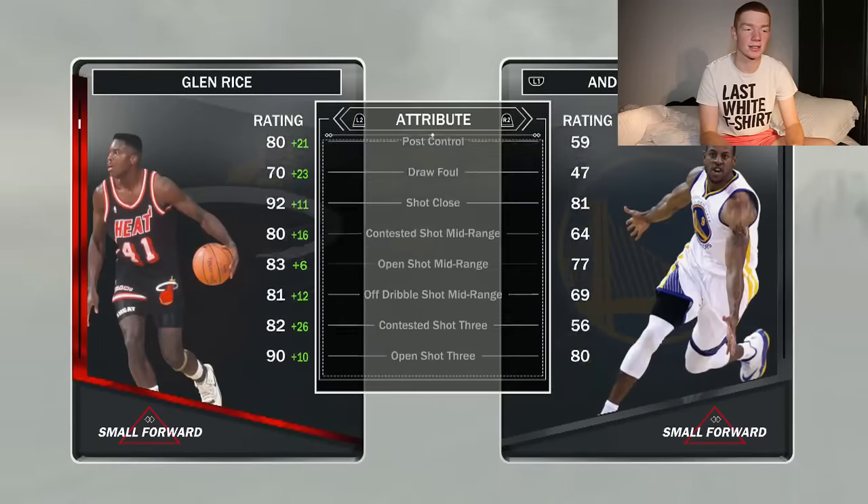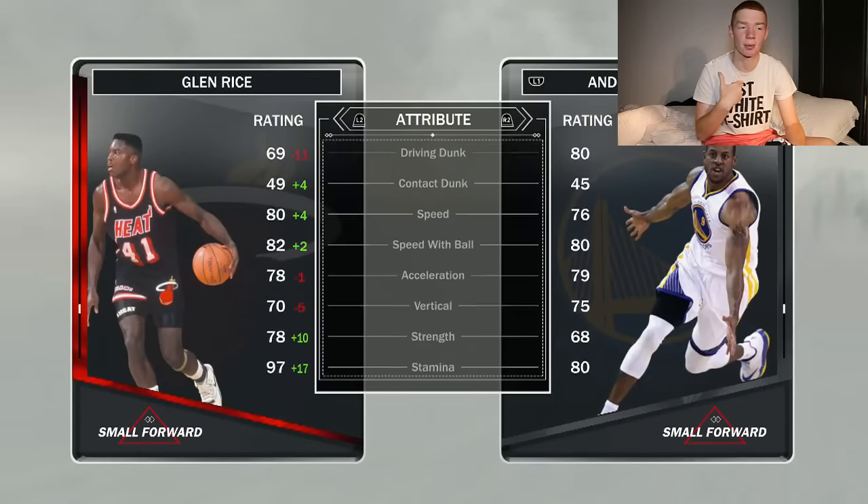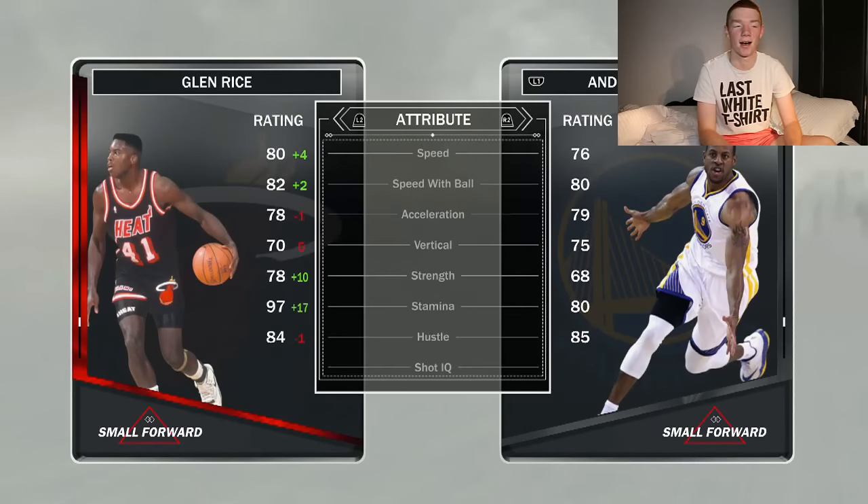A really good card is this Glenn Rice. He's got a 90 three-pointer and he can also dunk, which is what I look for in a player, with 80 speed and a 69 driving dunk. That's not great, but it's just a beastly card.